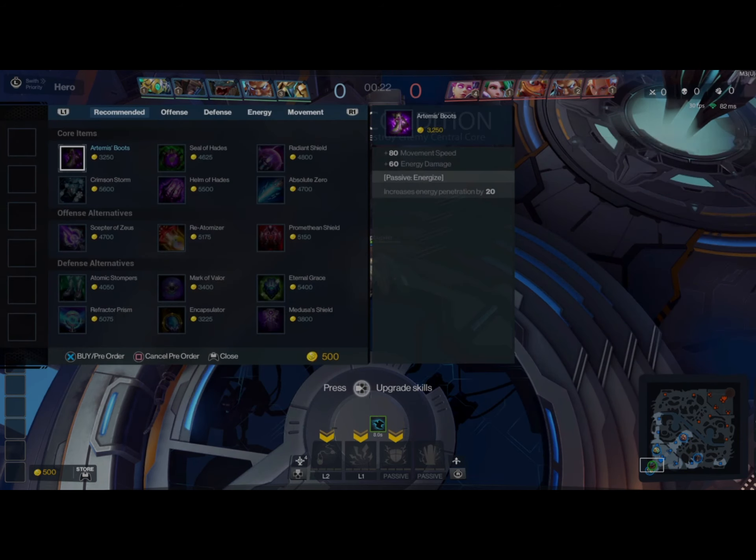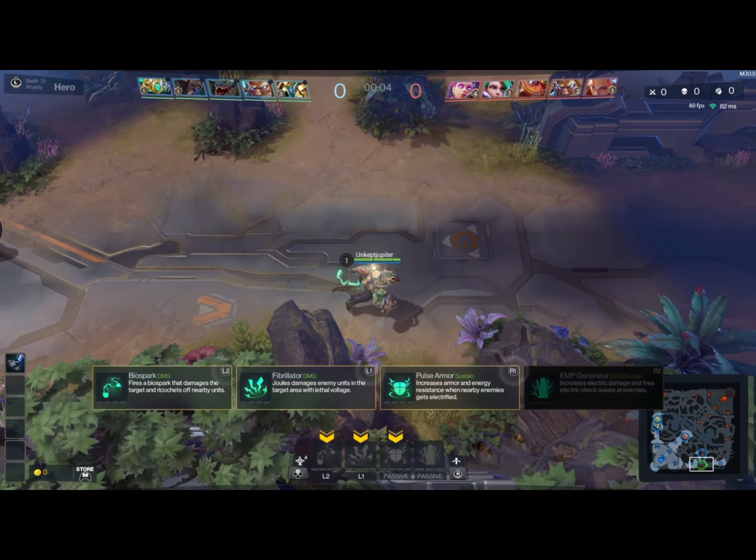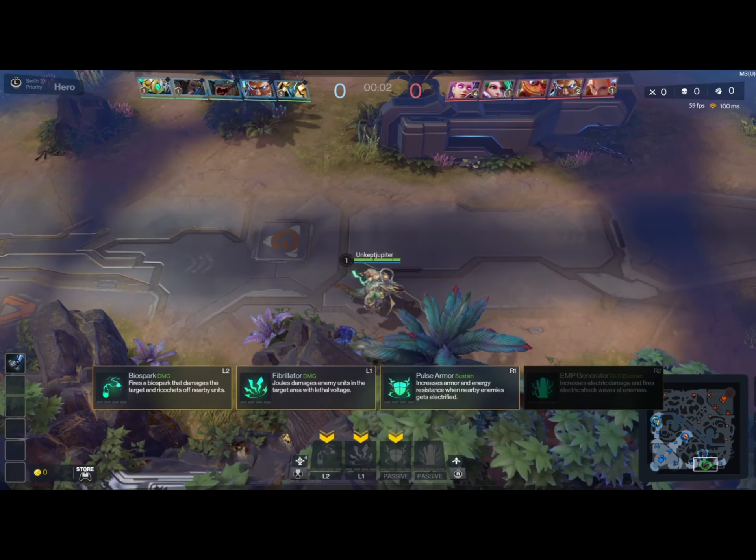Endurance is pretty much what you want to go if you're playing a tanky character, because a lot of the characters in Genesis right now that are tanky have some type of sustain ability which gives them health per second, which is a very, very strong skill to have.